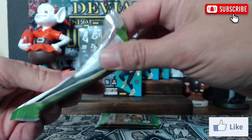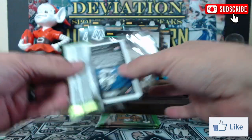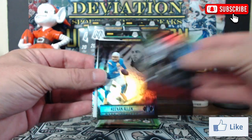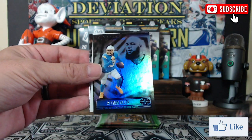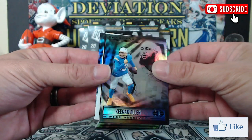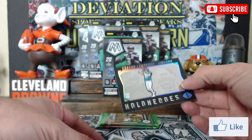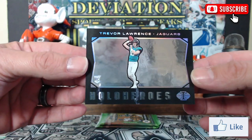Okay, pack four. I don't know if there's any numbered stuff in this or not. Got a nice Kyle Pitts rookie — there's something going on in here — a Keenan Allen... oh there we go! Nice — Trevor Lawrence!